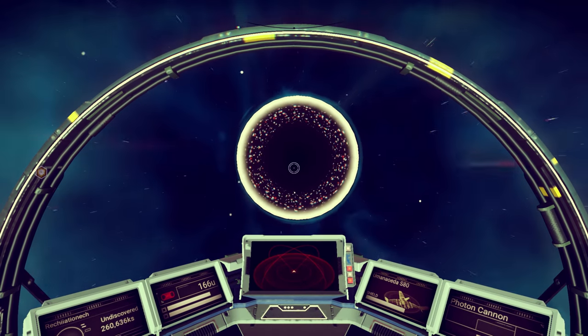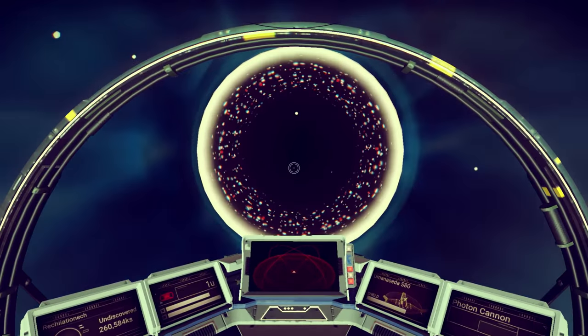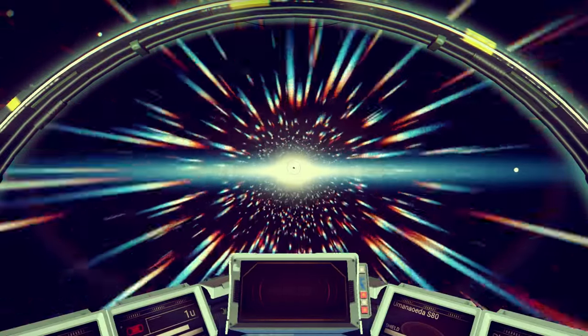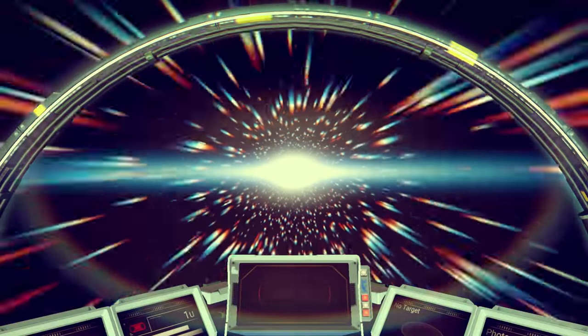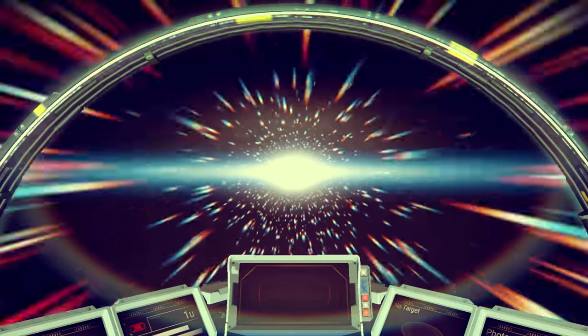Once you get to the anomaly, go ahead and travel through the black hole. At the end of it, you'll come out the other side. Sometimes you take a little bit of damage — your shield or something may get dinged — but nothing major. You won't die or anything like that.